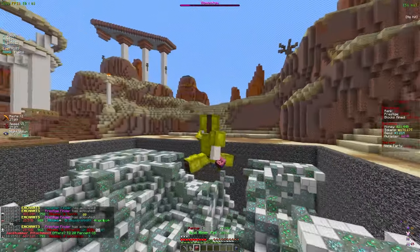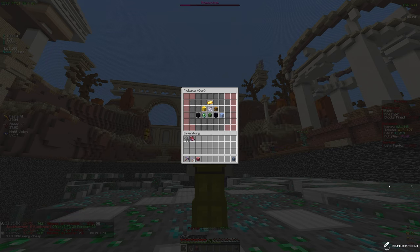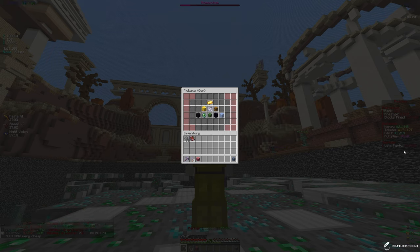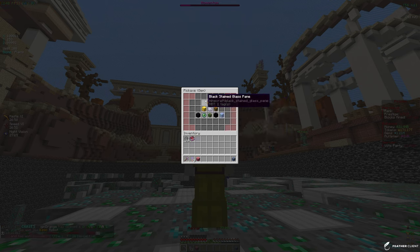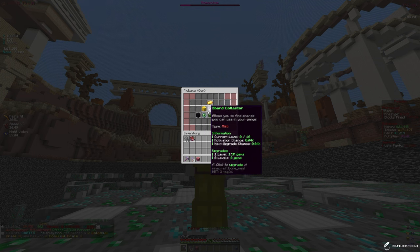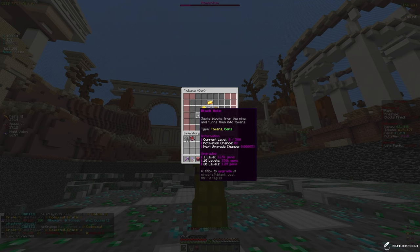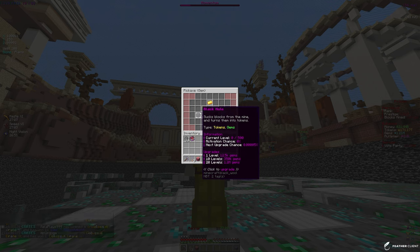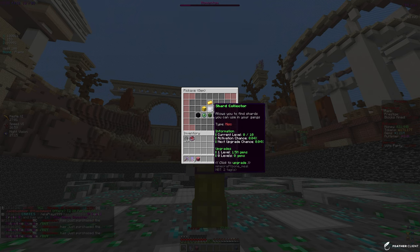If we take a look at these hidden enchants in the gem enchant section, we currently have 1.21 million gems. I was going to apply them on multiply finder but I actually have that maxed out. Looking at the other gem enchants, we have lottery which can give us OP items, shard collector, and some others. There's one that only costs 12.5k gems for the first level — it sucks blocks from the mine and turns them into tokens, which sounds like a pretty good enchant.